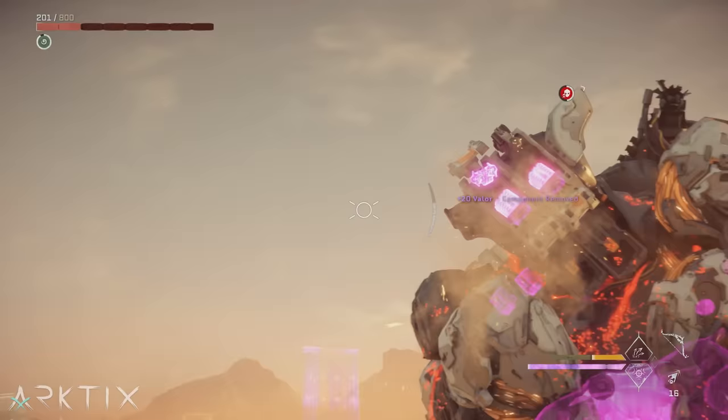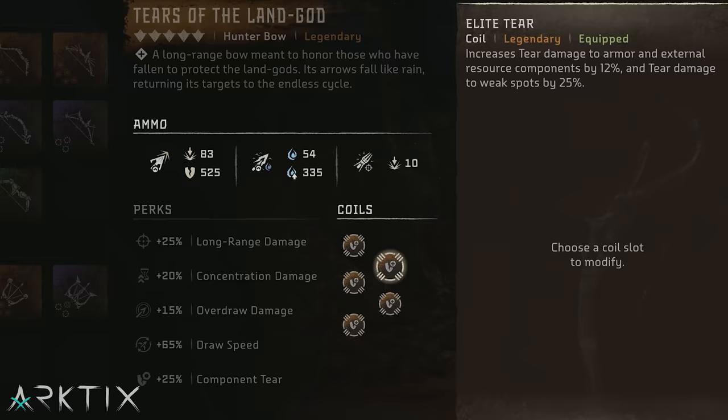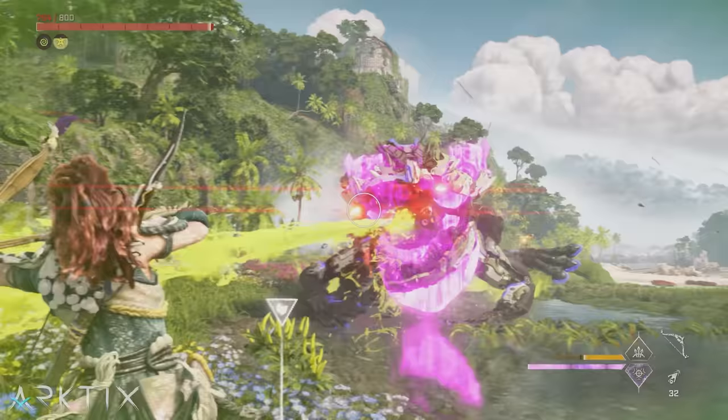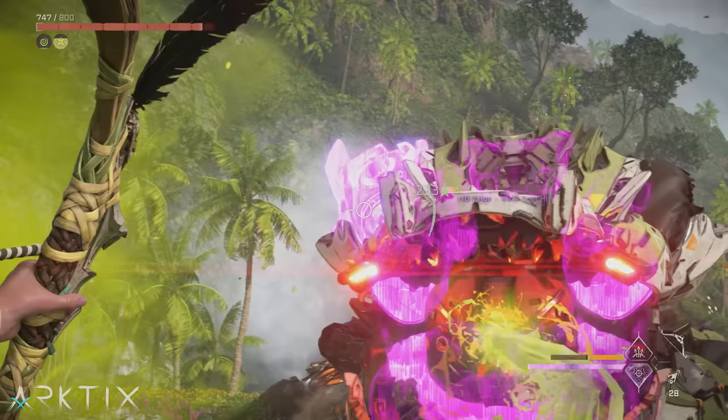The component tear coils won't help you tear off armor plates, but it's pretty rare you'll want to do that anyway. Once you get to the Burning Shores, you'll get the elite tear coil, which is even stronger because its 12% and 25% boost will be combined when hitting most components. So once you've got them, I'd load up on elite tear coils. If you don't want to be purely tear focused, you could also mix in 15% concentration, overdraw, or agility coils.